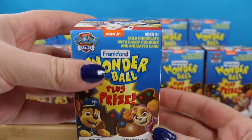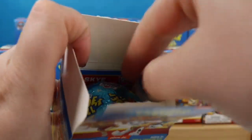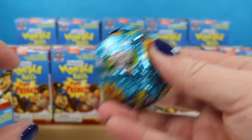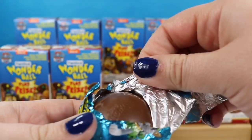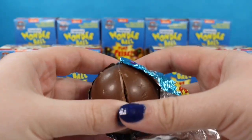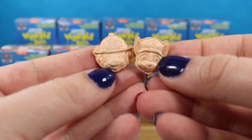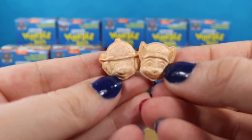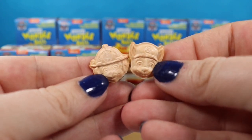So we're gonna go ahead and open these up. Here is the chocolate ball — if you shake it you'll know that's where the candies are. We're gonna break this one open, but the rest I'll be leaving intact. Inside this particular one we have two different characters and about five pieces of candy in each ball.